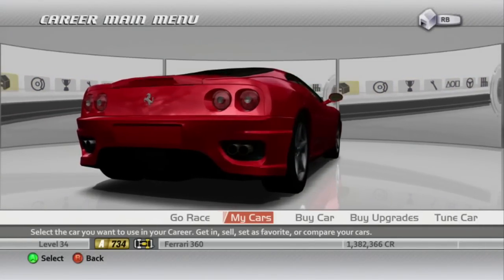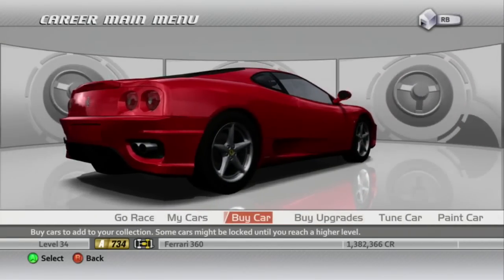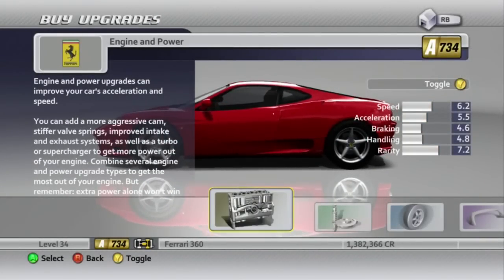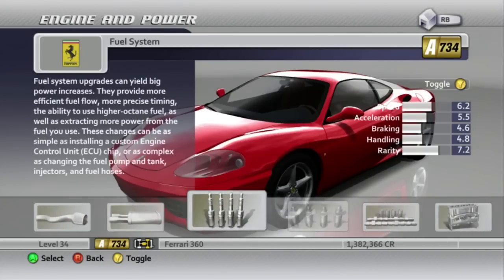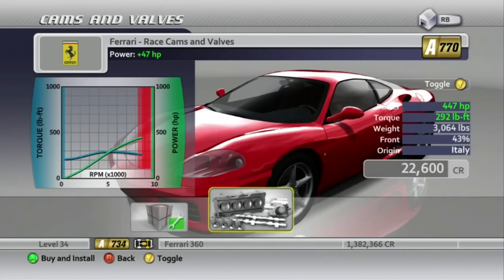Welcome to Let's Play Forza Motorsport 2, Part 48. Today I'm going to use my Ferrari 360 Modena — the one I tried to use in that 400hp event but the game wouldn't let me. So I'm going to use it for this, and I'm going to upgrade the hell out of this thing.